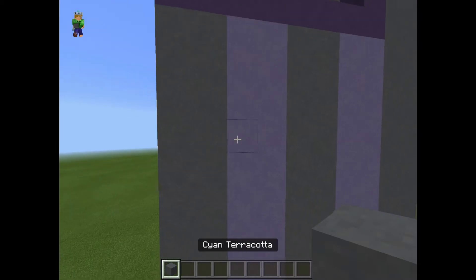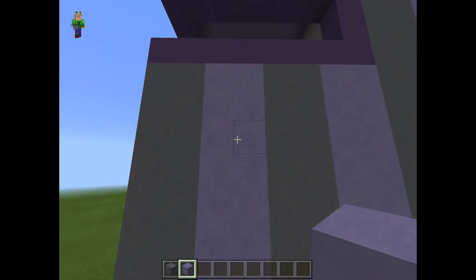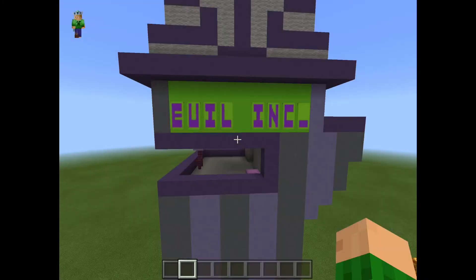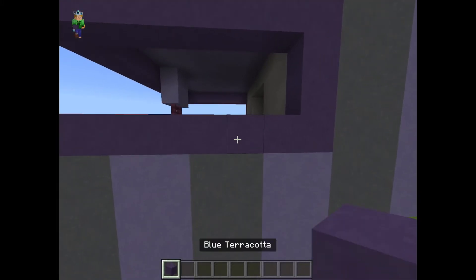I built this tower out of cyan terracotta and light blue terracotta, and this is sort of a purplish color, which is the whole color of the tower. If you want to build this in survival, you're going to need to find a mesa biome, because that's where lots of terracotta is.